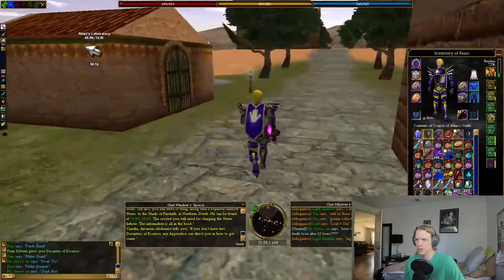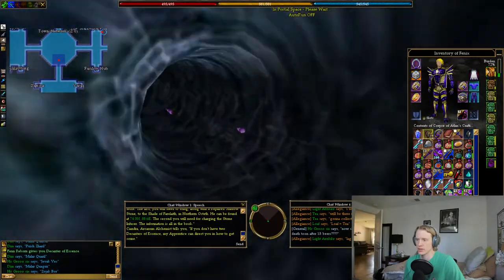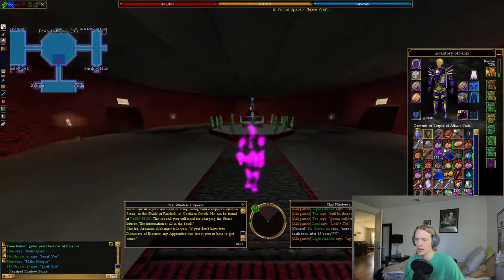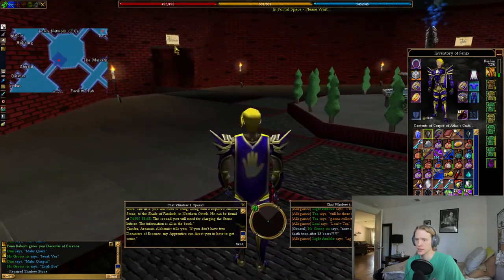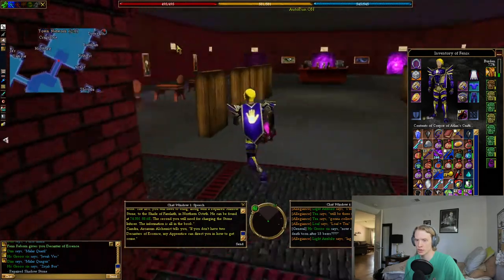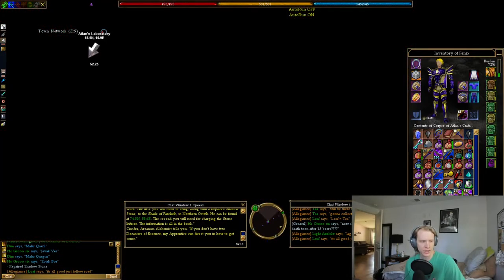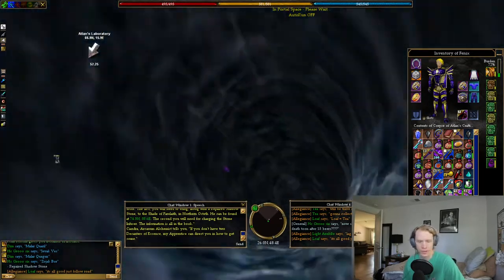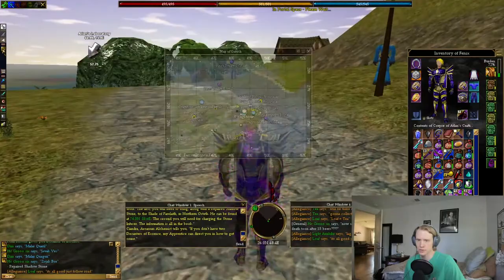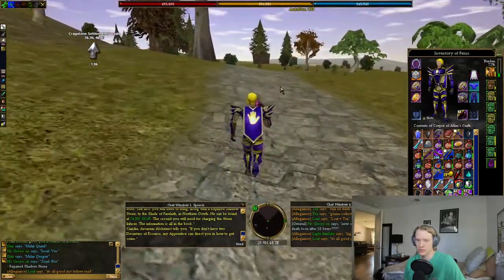This is a step that I kind of missed before. This Repaired Shadow Stone is actually a housing item, and in order to make it usable, we need to go to another shadow. So we're going to head back to Craig Stone, to the Craig Stone settlement portals, which are outside of town near Bretzolf the translator.